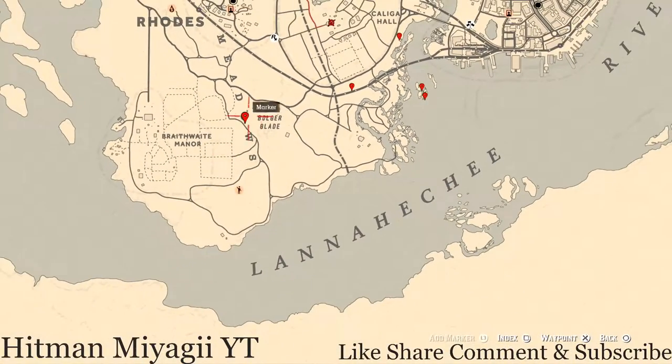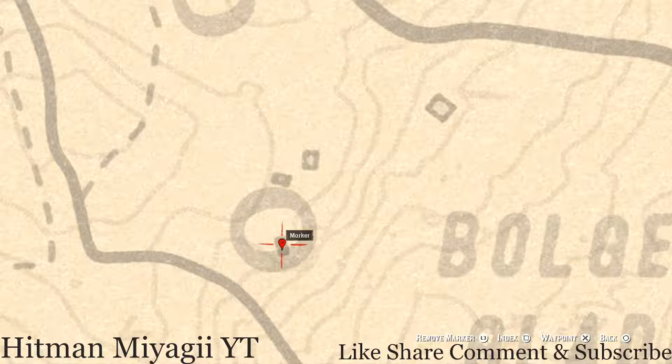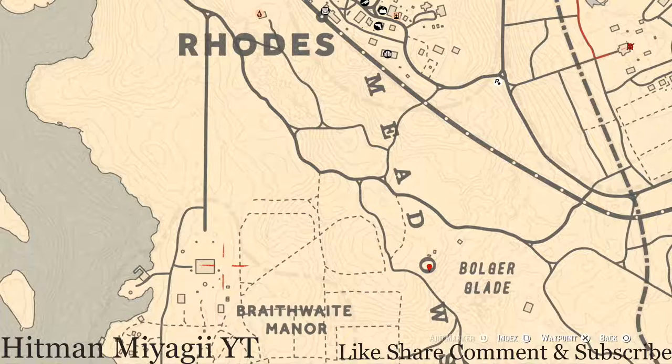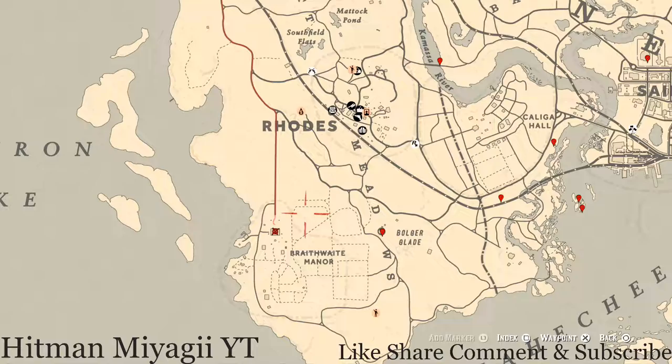Right here at our next marker, next to Bolger Glade inside the O of Meadows, there's a square and inside the middle of that square — which used to be a house — there's a doorway area. Pull out your metal detector in the middle of that square and you will get a random coin. Inside the Breakaway Manor home there's another family heirloom — a Cherry Wood Comb. This is upstairs on the second level in the room with the chest at the foot of the bed. Search the rooms for one with a chest at the foot of the bed and you'll find your Cherry Wood Comb.